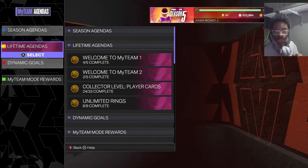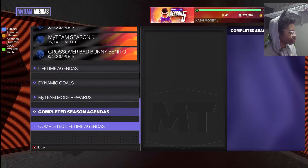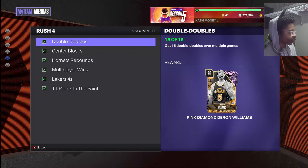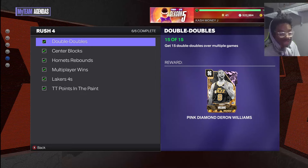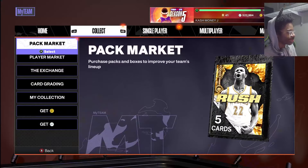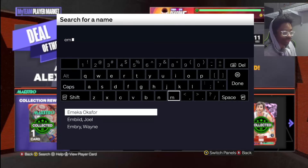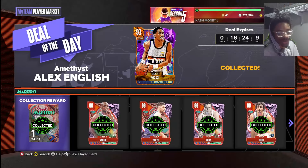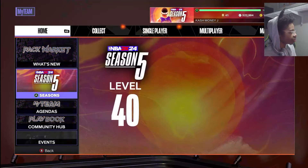Next up, come over to the Rush agenda — mine is Rush 4. You want to do the double doubles, center blocks, and Hornets challenges, and try to do them at the same time. I'll show you on the player market who to buy. This card is only like 15k and will help you a lot. You want to buy Omega Okafor because he is an amethyst Hornets center.